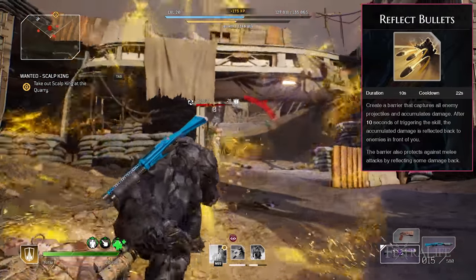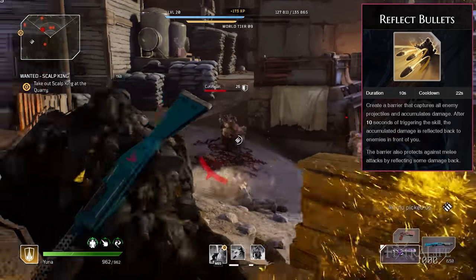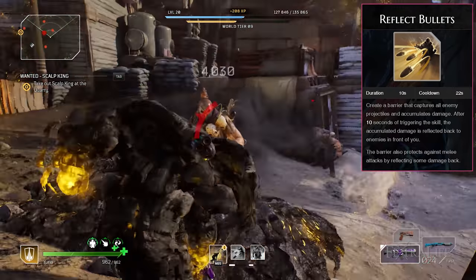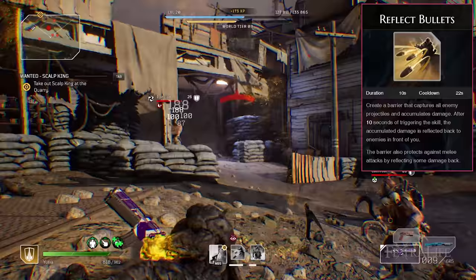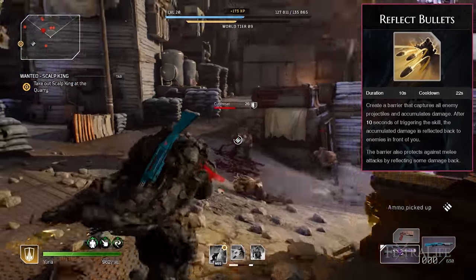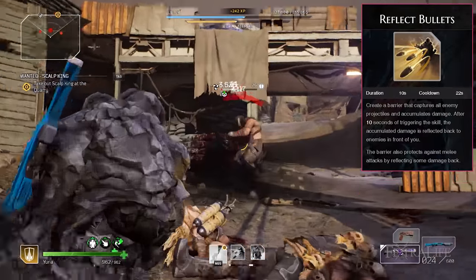Reflect Bullets: This skill works amazingly against human enemies that fire at you with weapons, and once modded will allow you to afflict them with vulnerability and bleeding when they shoot at you, all while protecting you from damage. Bleeding will heal you with every tick depending on how much skill leech you have, so you want to make sure you have a good amount. Additionally, once you gain the Blood Donation passive you'll heal even more.